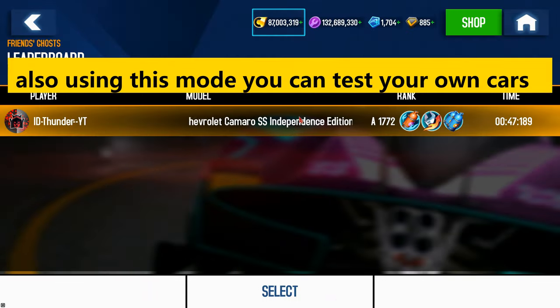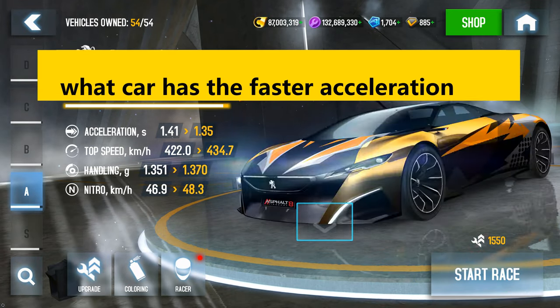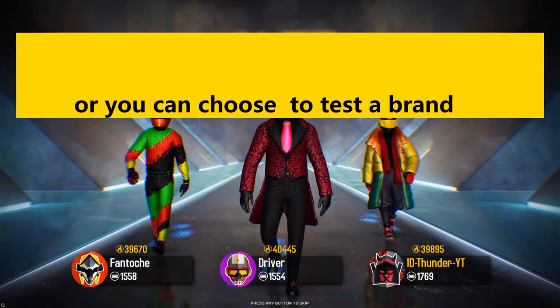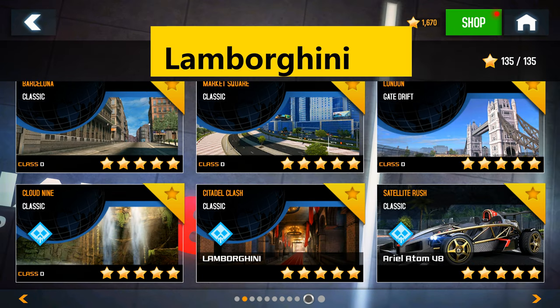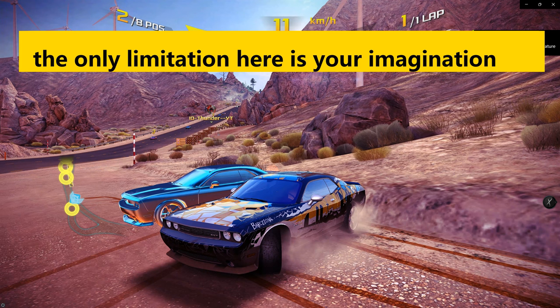Also, using this mode you can test your own cars — for example, here in the A-Class, what car has the fastest acceleration. You can do the same in the D-Class, or you can choose to test by brand. For example, you can choose a McLaren, Lamborghini, or maybe a Porsche. The limitation here is only your imagination.